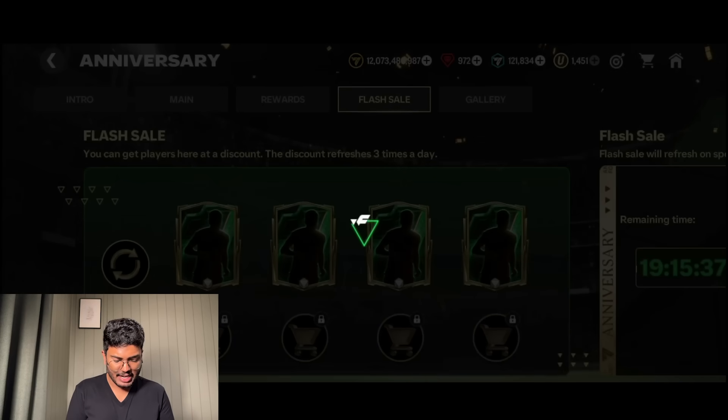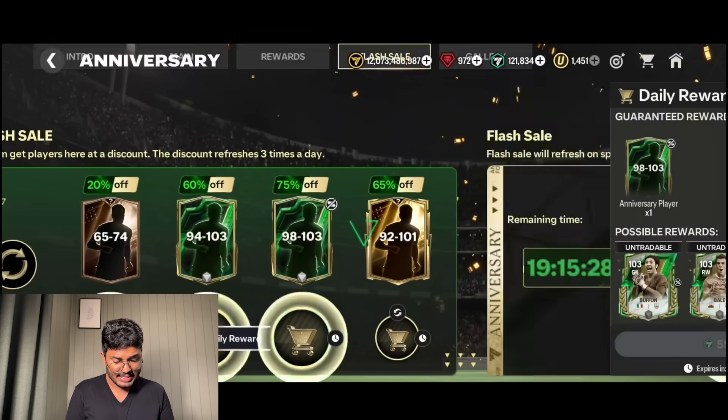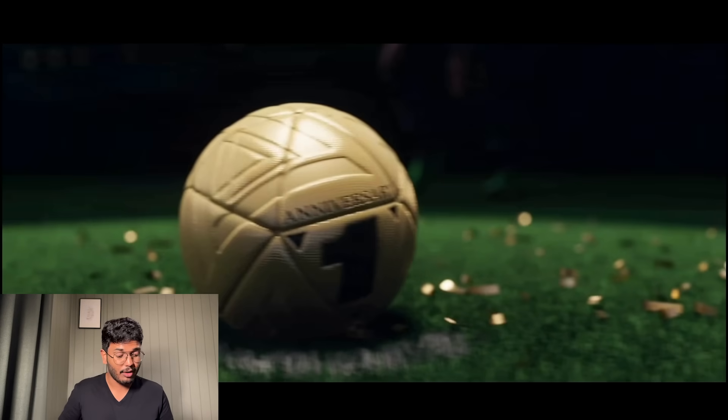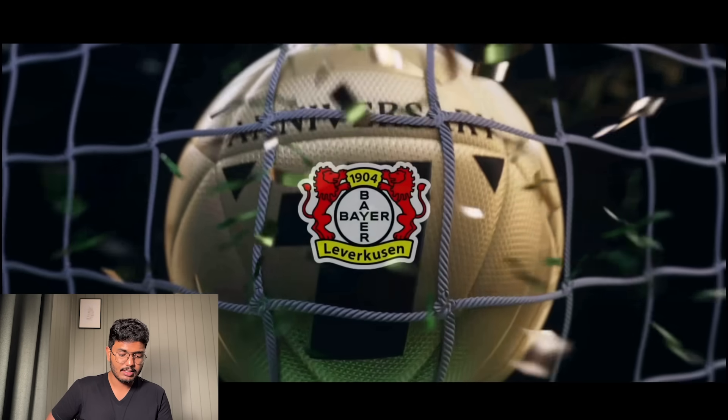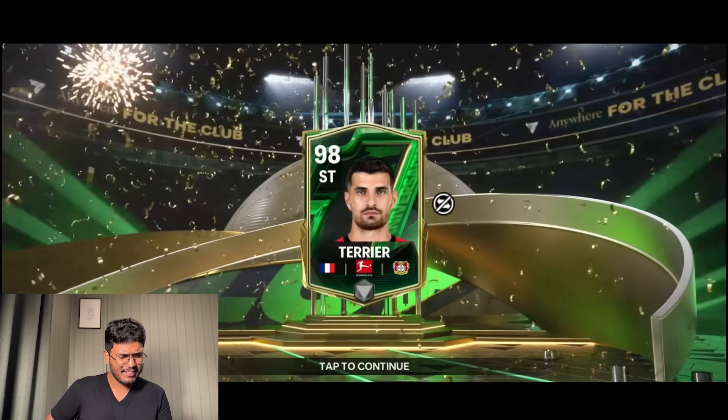Completing the flash sale - we got the 98 to 103 for 550 FC points. That's 75% off, so a good offer. Let's see what we get. It's a France winger striker - who is that? Terrier. I think he was playing for an impact before, not sure.